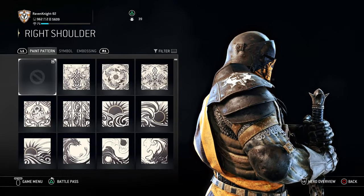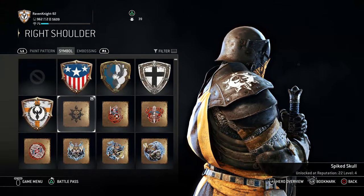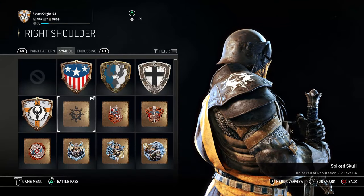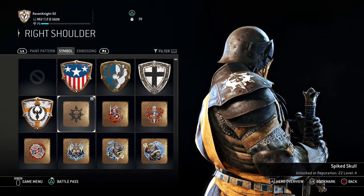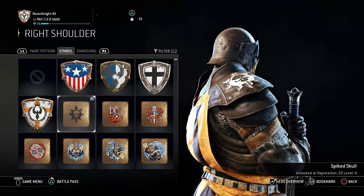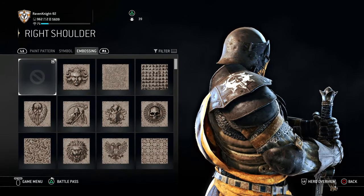For the right shoulder, no paint pattern. For the symbol, you want the spiked skull symbol, which you get at reputation 22, level 4. That will take some time to get, but reach reputation 22, level 4, and you will have the spiked skull symbol. No embossing required.